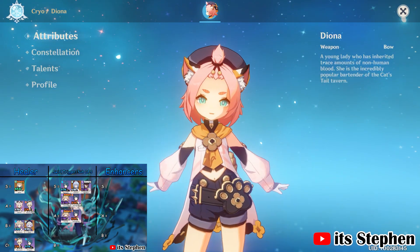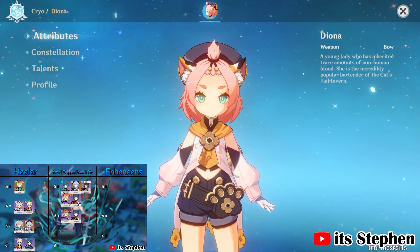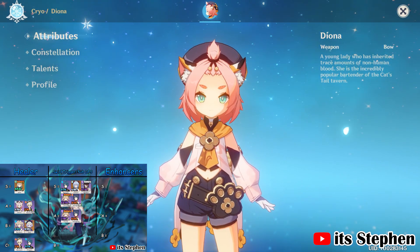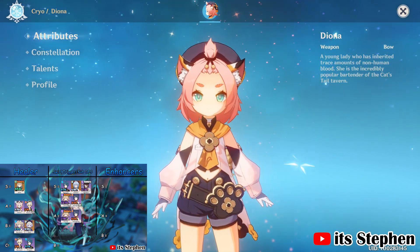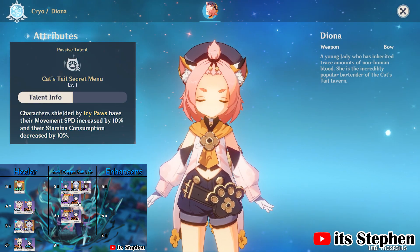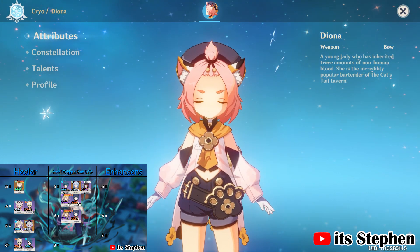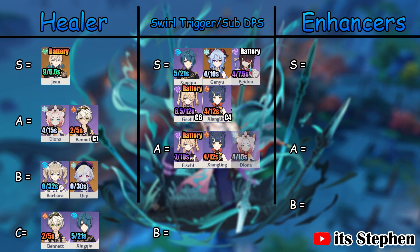Your best furry companion, Diona — the 2-in-1 healer and swirl triggerer. Her skill provides solid damage as well as a shield to protect against incoming damage and generates on average 4 cryo particles. Her burst is similar to Jean's burst, except it deals continuous cryo damage to all enemies in the field and lasts a respectable 12 seconds. She provides good utility with her Ascension 1 providing increased movement speed, and her Ascension 4 will increase the survivability of Zhao. Zhao will gain 4 energy from Diona's skill or 2.4 if off the field. The fact she is a 2-in-1 support makes Diona even better. I rate her as an A tier support — the thing holding her back from S tier is the burst duration.